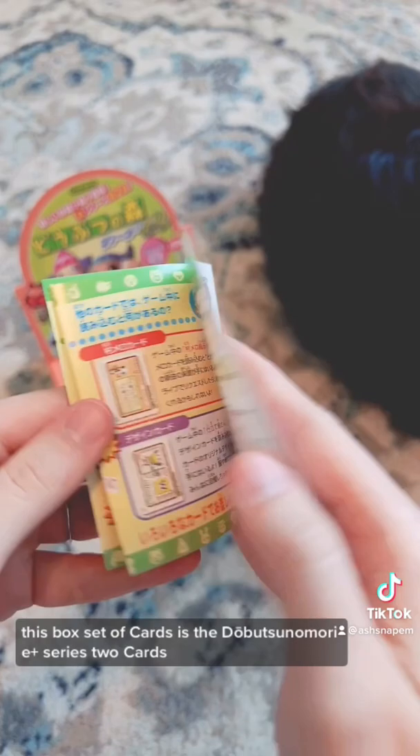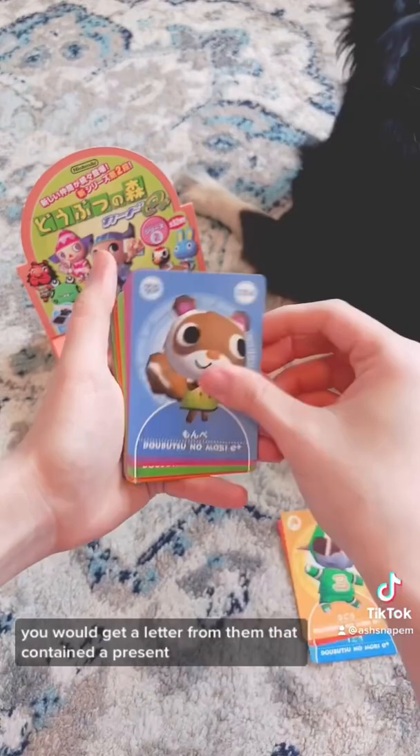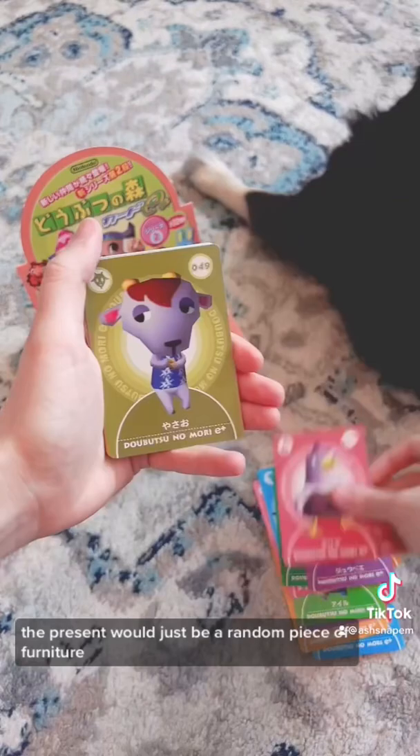Each card allowed you to scan them through an e-reader device that then sent them into your GameCube console. With each villager card that you scanned, you would get a letter from them that contained a present. The present would just be a random piece of furniture.